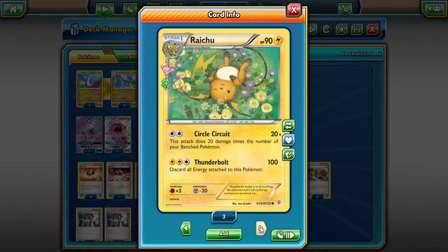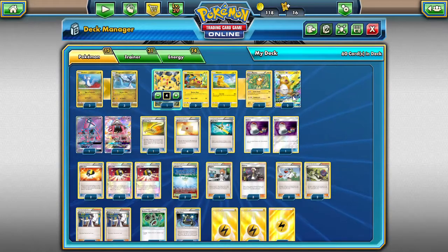We have a secondary attacker in Raichu. We only have two Raichu GXs. Raichu's Circle Circuit can hit for 100 damage with two Lightning Energy, which is not bad. Thunderbolt does 100 damage as well, but you don't want to do that because you discard all of your Lightning Energy when you do, which kind of sucks.